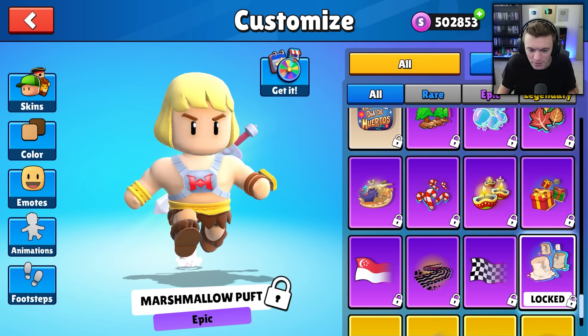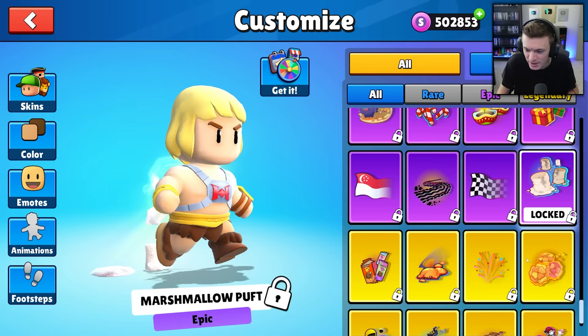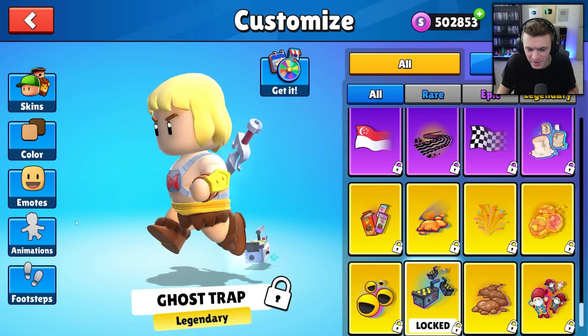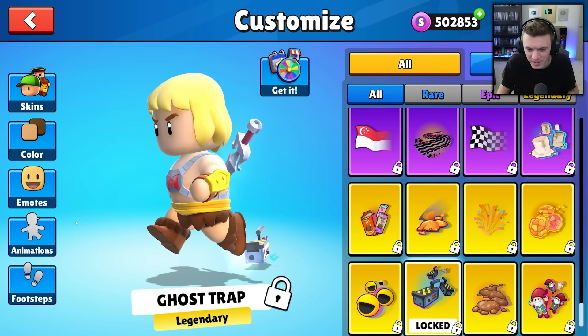We have Marshmallow Puffed footsteps — that'll be nice to pair with the marshmallow skin. Scrolling down, we've got Gnomes footsteps — little garden gnomes popping up, I like that. There's also Mole Tunnel, and Ghost Trap with the Ghostbusters theme. These items are very cool.